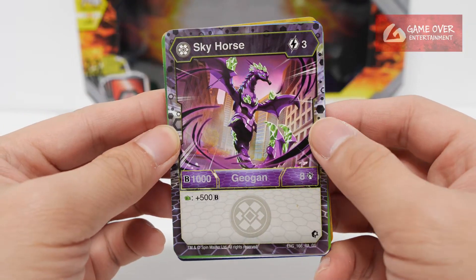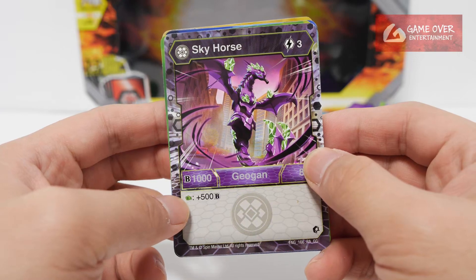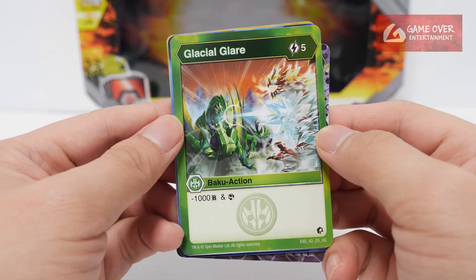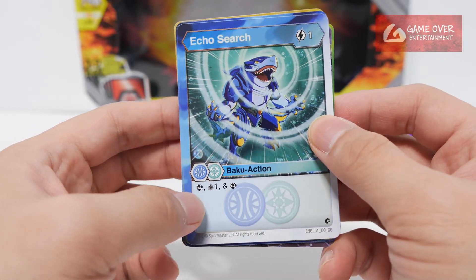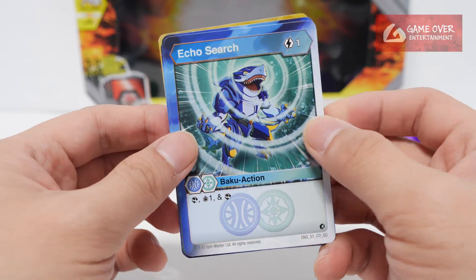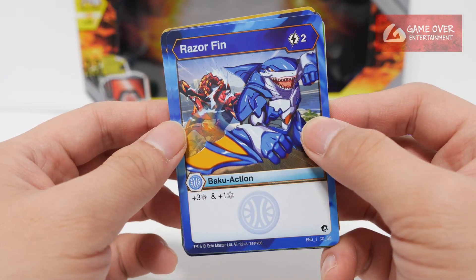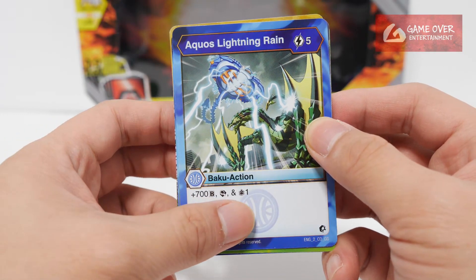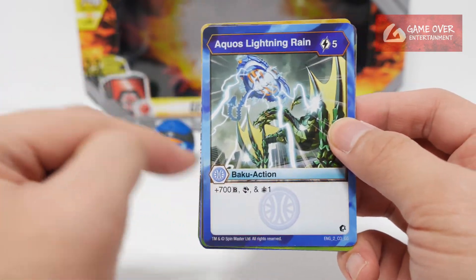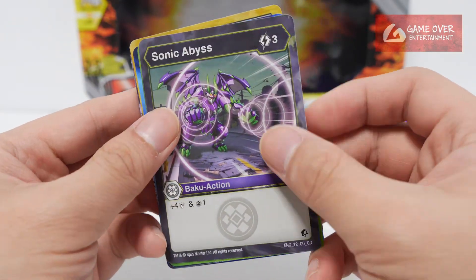Darker Sky Horse: 3 energy to use, 1,000 B, 8 damage, plus 500 B on green fist. Glacier Glare: 5 energy, minus 1,000 B, plus scan. Equal Surge: 1 energy, scan, draw a card, and scan. Razor Fin: 2 energy, plus 3 damage, plus 1, 4 strike. Aquus Lightning Rain: 5 energy, plus 700 B, scan, and draw a card. So many effects online. Sonic Abyss: 3 energy, plus 4 damage, and draw a card.